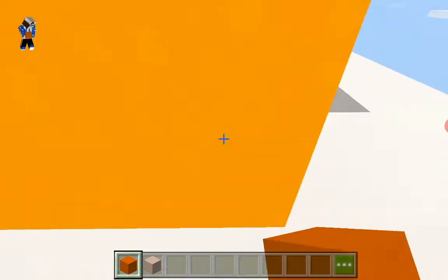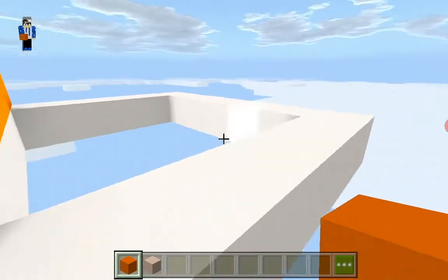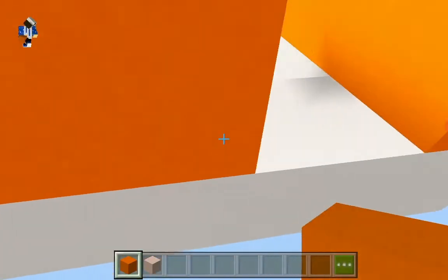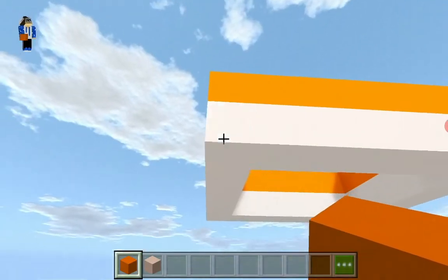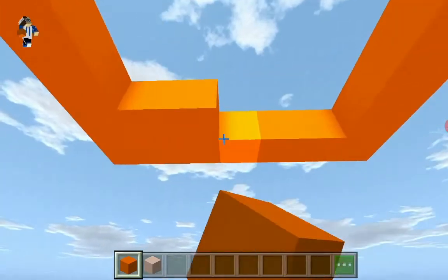Place 7 orange concrete — 1, 2, 3, 4, 5, 6, 7. It's actually 7, not 8, sorry for my mistake. Extend it to the right by 5: 1, 2, 3, 4, 5. Then stand all the way from the back and join in to the front from where we started. Then we can delete these white concrete because we don't need them.